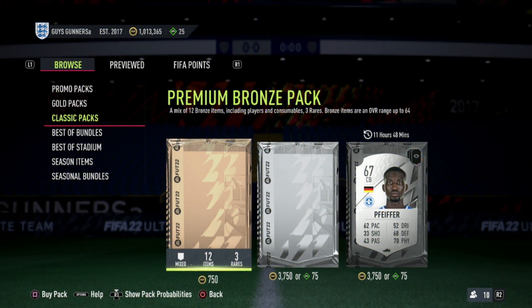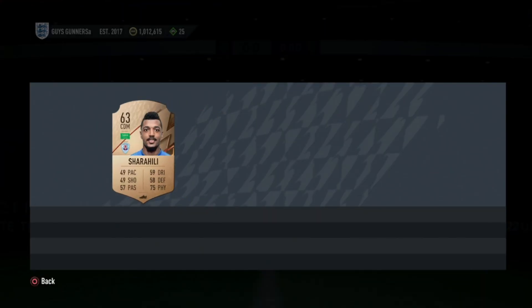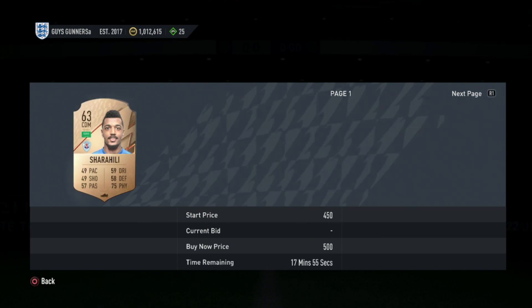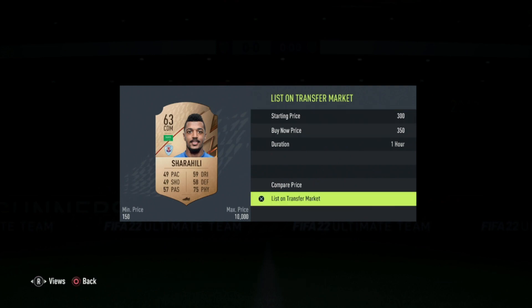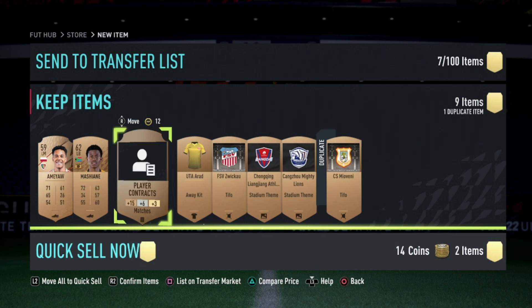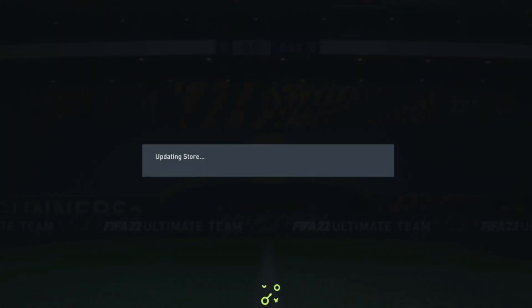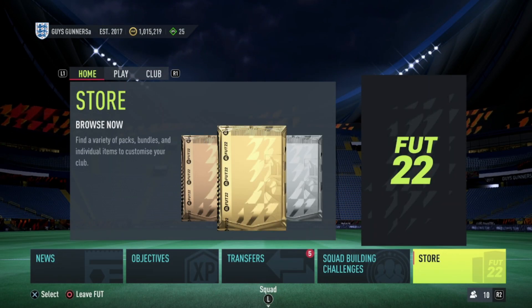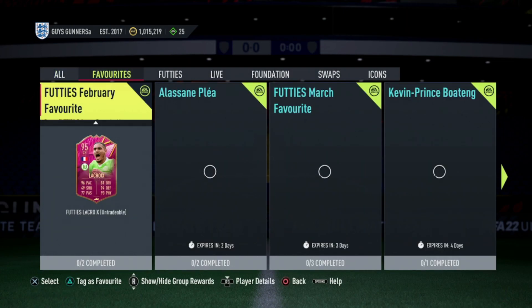The second way to grind more 75x5 upgrade SBCs during Footies is the bronze pack method. This is very simple — you've probably seen it before. Open up bronze packs. There are upgrade SBCs available right now that will help with this grind. Any bronze rares you get, check their value on the market and sell them instantly if they have value. For example, this guy is 450 coins — we can sell him for 400, which is nearly half the cost of the pack back. If cards don't have value, send them to your club. Keep opening bronze packs to stock up. If you have lots of coins and just want to do this cheaply, bid on bronze commons for 150 coins and put them into the upgrade SBCs.